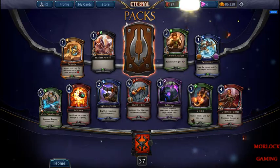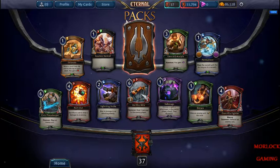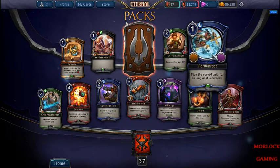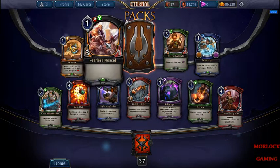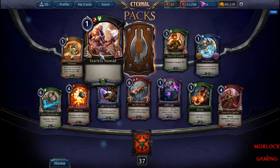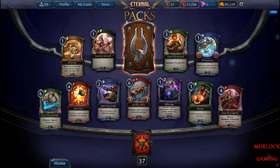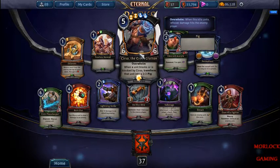Another Legendary! Lightning Strike's good. Sanitize is actually okay. Permafrost is good. I've been seeing more decks with the Nomad lately. X-Bait's really good in a control deck.